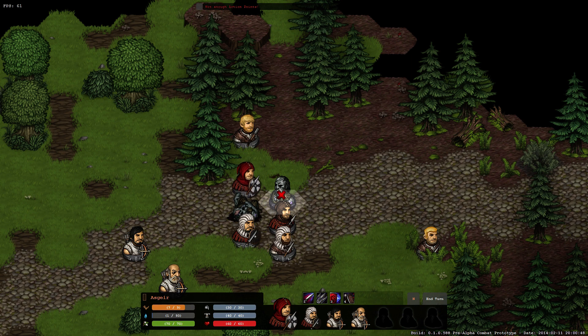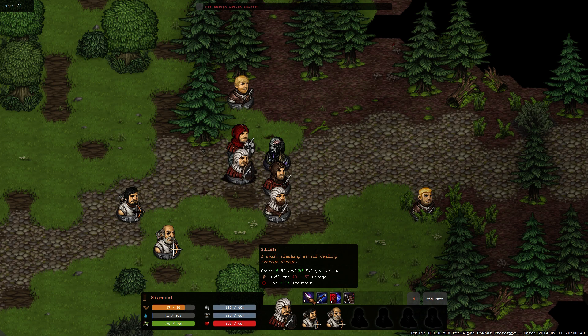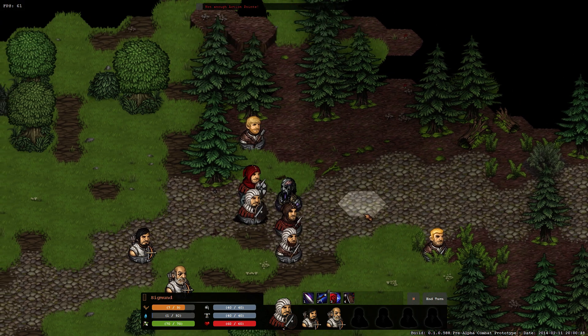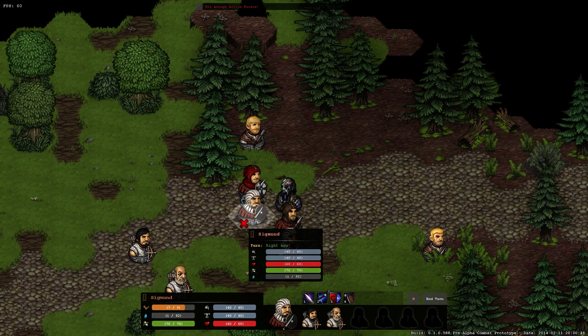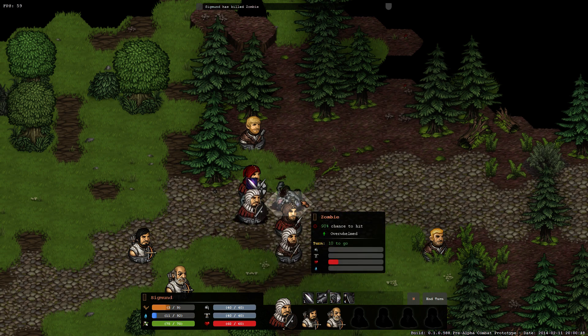This guy actually has a sword with a riposte skill. You can activate it - it costs 4 AP and 25 fatigue to use - and any attack on this guy that misses during the next turn, he will get a counter-attack. This is really good if you have high defense and can evade attacks, because you can get a lot of counter-attacks out of that skill.